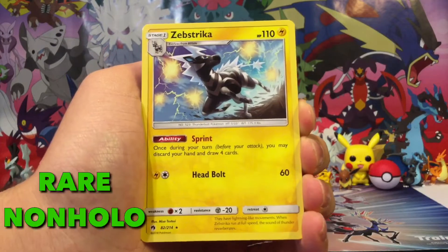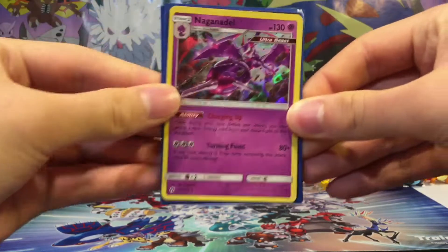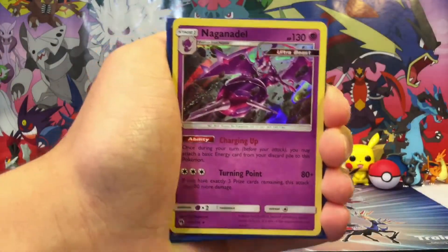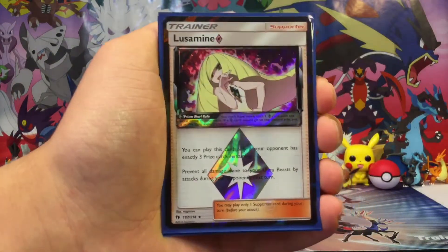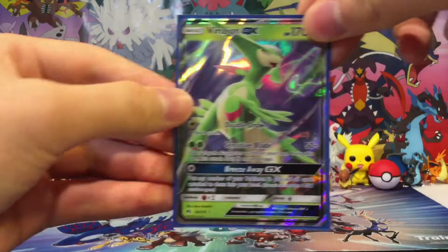I actually like this rare holo because it reminds me of the Pokemon Black and White games. So to summarize, we got some really epic pulls — more than I expected out of three packs. Out of these three packs, we got a Naganadel hollow, a Lusamine Prism Star, and my favorite pull from this opening, the Virizion GX.